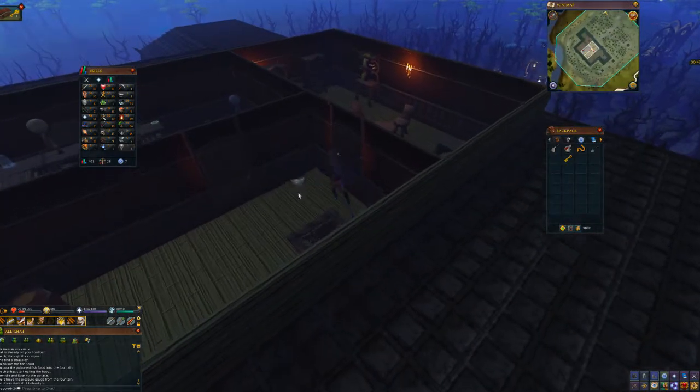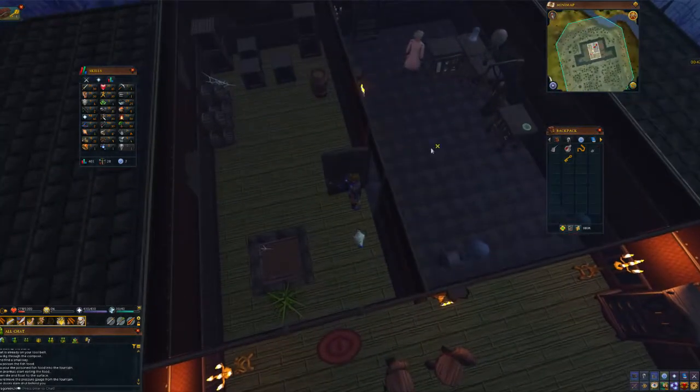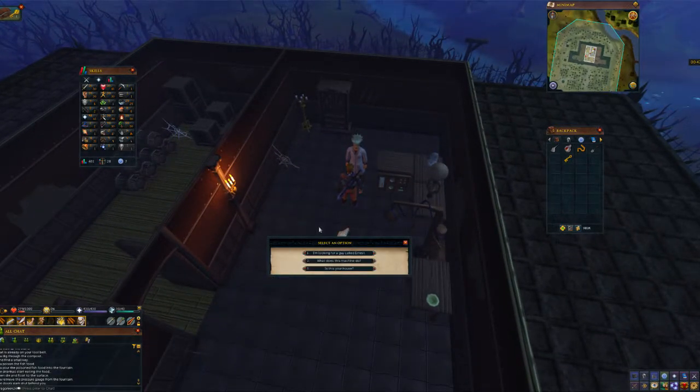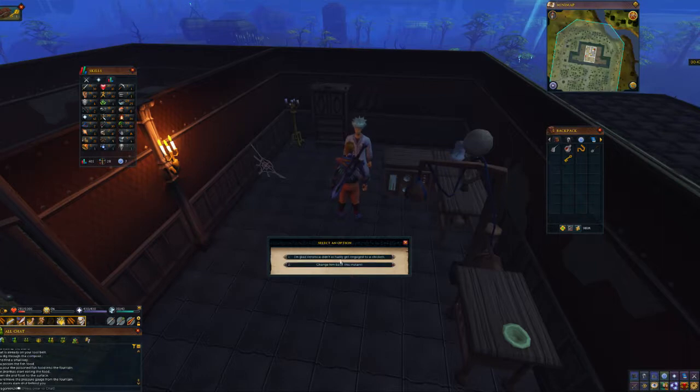So Ernest is that chicken right there. The scientist is going to tell you he needs those three parts because ghosts stole and hid them. But since we already have them in our inventory, we'll just talk to him again and finish the quest. The reward is going to be two treasure hunter keys, three thousand coins, four quest points, three hundred feathers, and ten eggs.